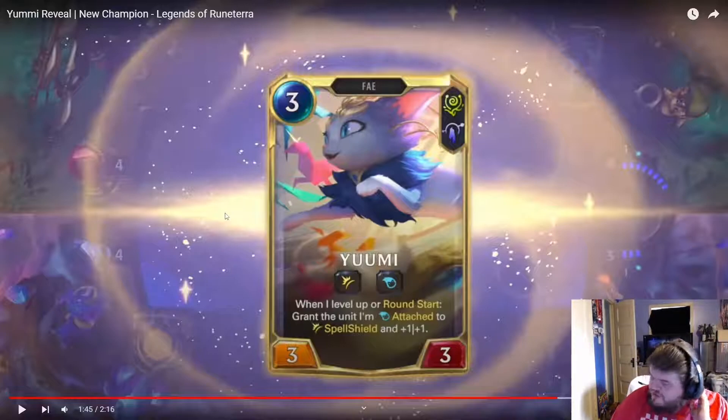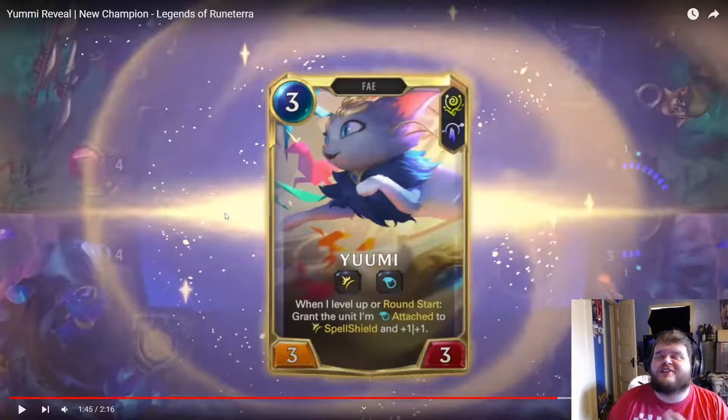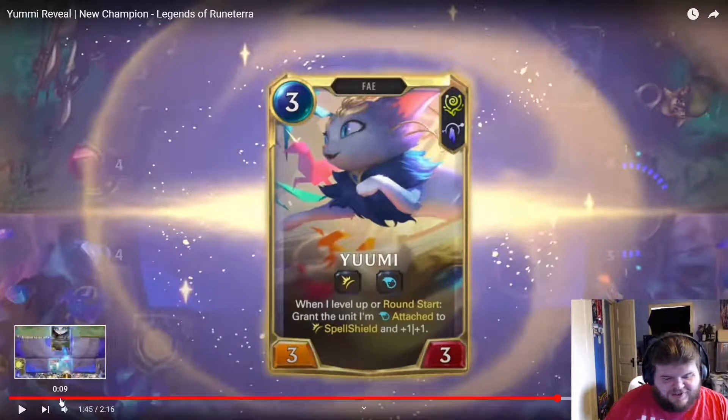And it's a grant Spell Shield, so even if your opponent uses a spell against it, if you get it every round it doesn't matter. It's just Spell Shield every round. You'd have to use two spells to get rid of it, and if your opponent saves it, you'd need another two spells. Oh, that's so nutty.